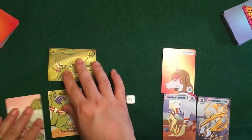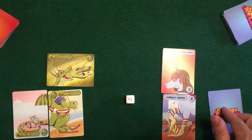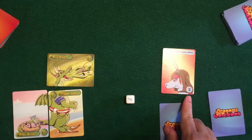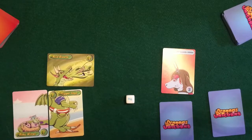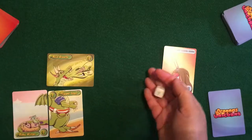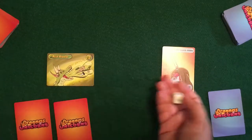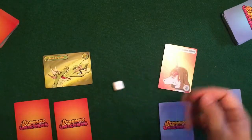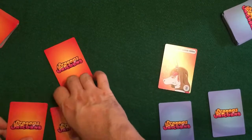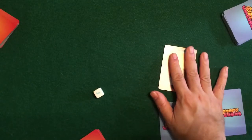Now let's reverse this and say the dragon was attacking the unicorn and they rolled a two. The lightning tail would get flipped over, the smelly socks would get flipped over, but the lightsaber horn is a three — not enough, so it wouldn't flip. Now it would be the unicorn's turn to attack back. Once a battle starts, you have to fight until one creature is defeated. They roll, say they get a one — only those parts flip, leaving the head. If the attacker was ultimately successful, they can choose to go up against another creature of the defender's if they choose.